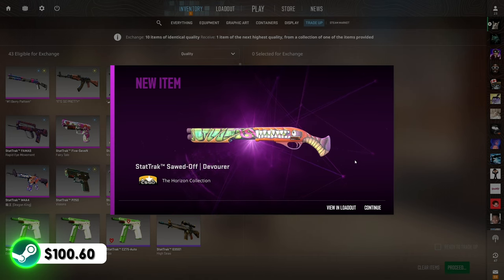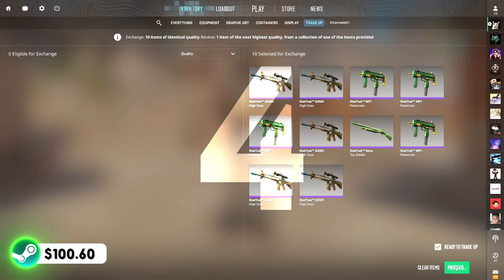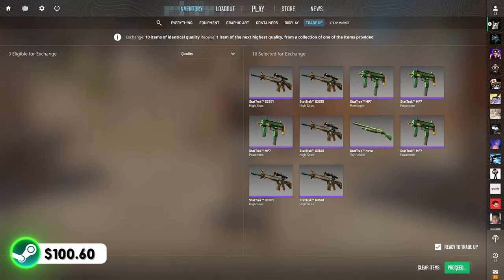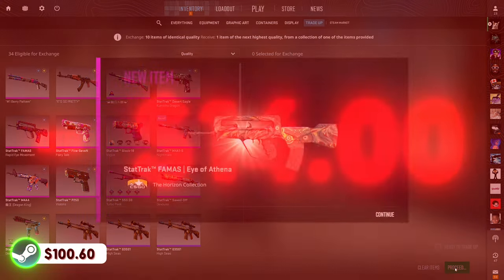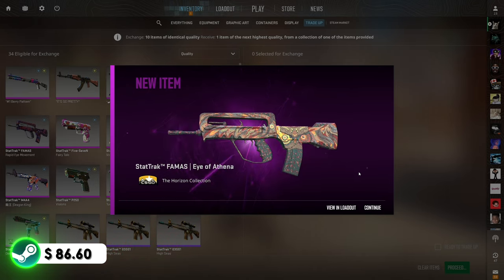Just to end off the video, we'll do one more attempt for the M4. Final attempt of the video — if we hit this, we'll be sitting at somewhere around $170 in the balance, which would be insane. If we miss, we'll be at just under a hundred. 33% chance — show us the M4. Three, two, one — unfortunate. Cannot complain though. We hit one out of three this time around for the M4 — not bad at all.